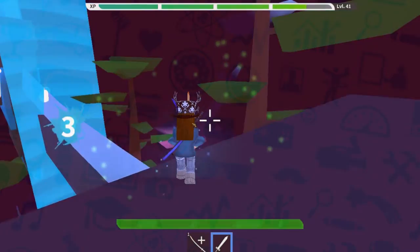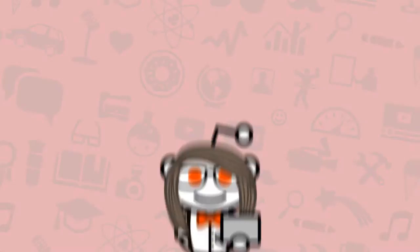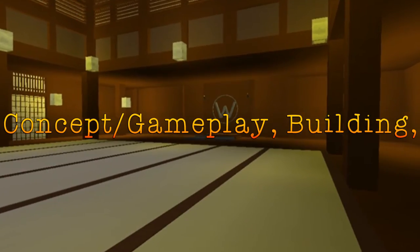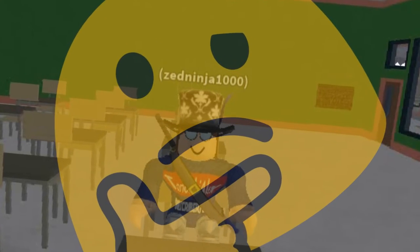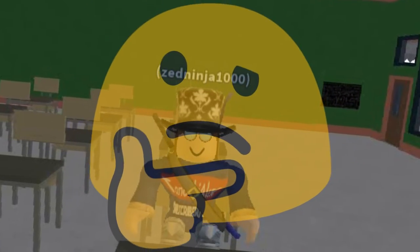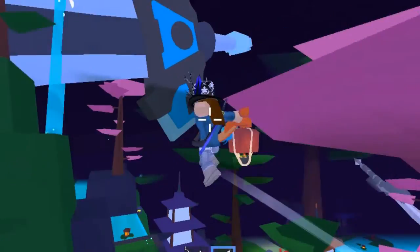Let's get into it. To review the game, we must take into account three factors in which I usually review games: concept slash gameplay, building, and scripting. To add up the total, we will review each of these categories out of 10 and then add them up and divide the total by 3. This will create our average, which will be our final score.